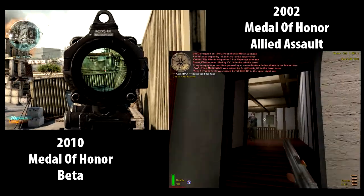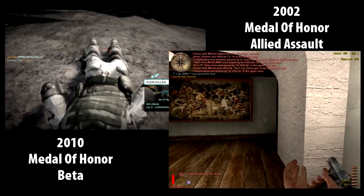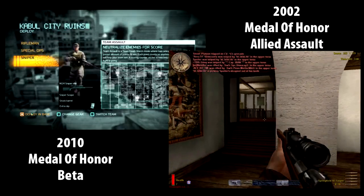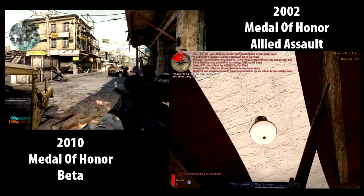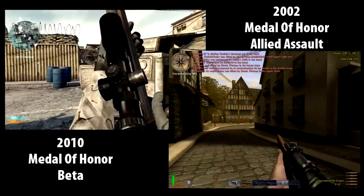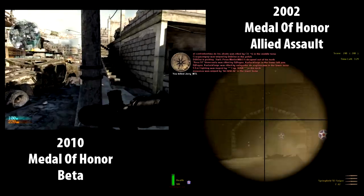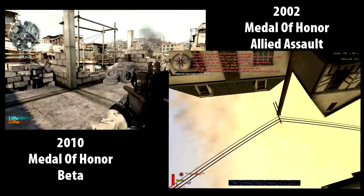In the beta clip you can see me hit a guy twice, three times, and he doesn't die - I don't even get a hit marker when I'm right on top of the guy. Then down in the old Allied Assault gameplay I get a quick-scope on the guy in the head - that's a kill. In the new version, given yes I was closer in the Allied Assault clip, but it's a sniper rifle and precision should count.